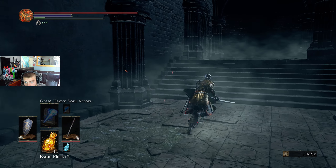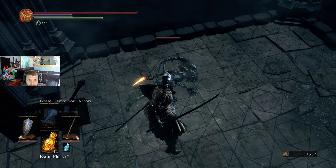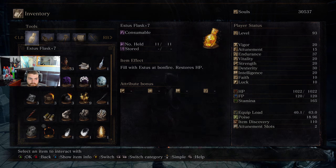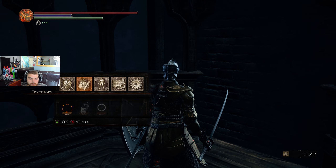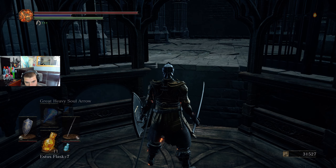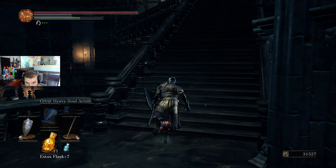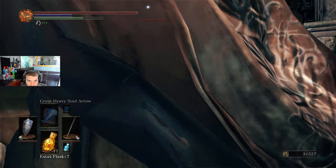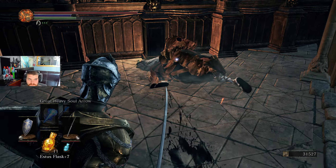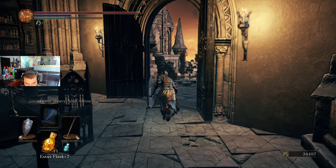How many souls do we get? We got 900 off of one of those — that's very respectable. Did I take damage from that? I didn't. We've got 15 in attunement. We could probably put a little bit more in attunement actually, and HP — we haven't needed much more HP. We've done well with what we've got. 2,700 souls — they are definitely worth farming.